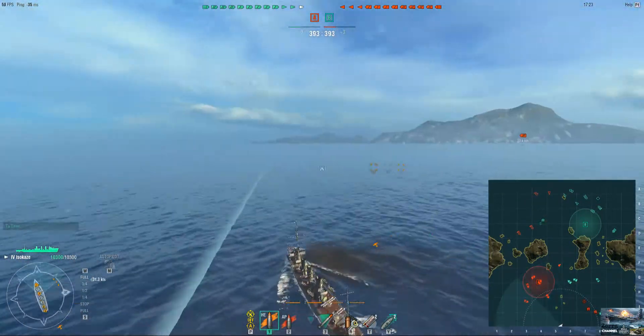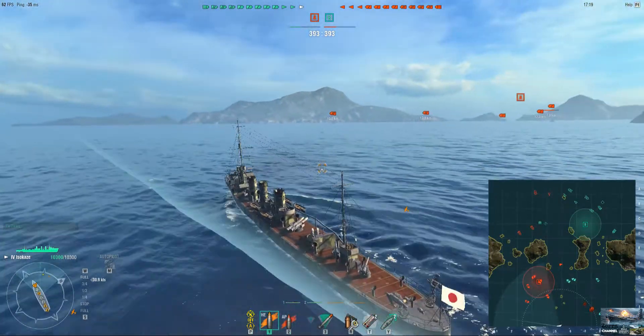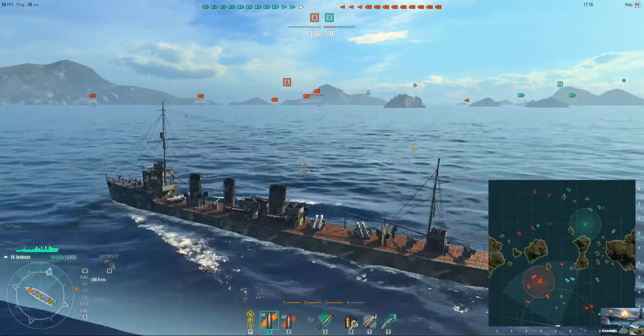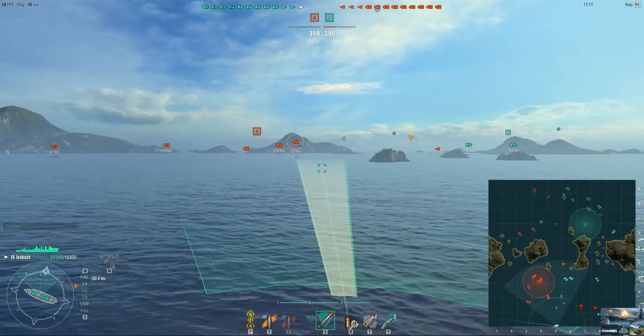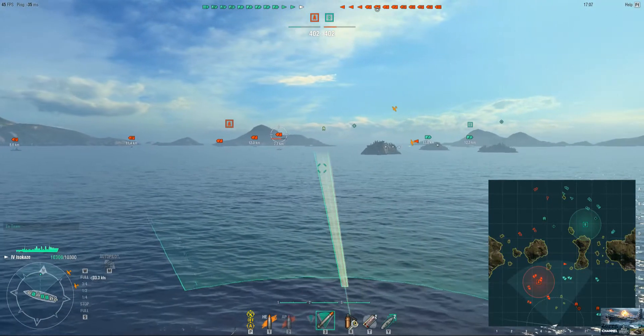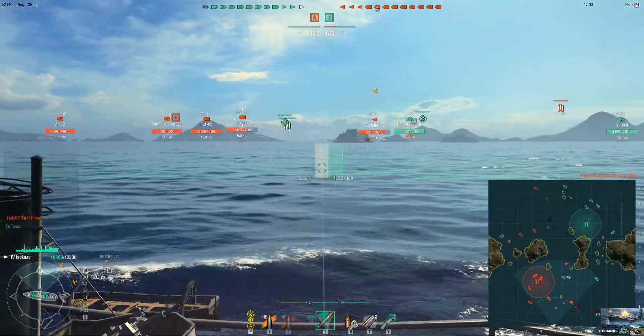We are playing a game where we have a Carrier, and a Carrier can actually spot destroyers very easily — and that was what I was afraid of, because if all those guys spot me they will take me down very easily. I won't be any help for my team if I get killed fast at the beginning. Now I see this, I think it's Phoenix — it is Phoenix, 6.9 kilometers away.